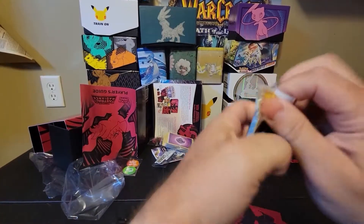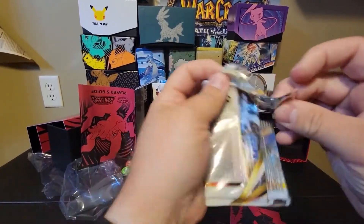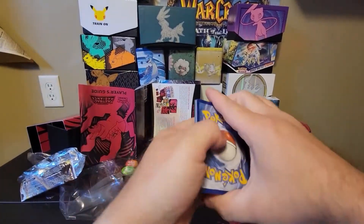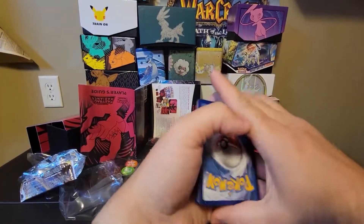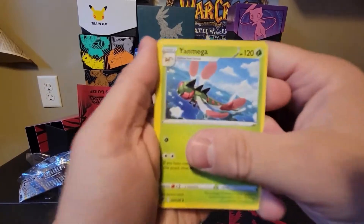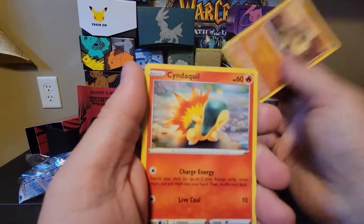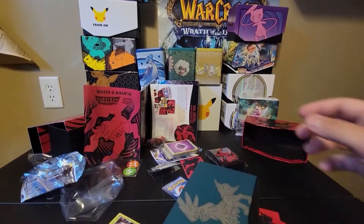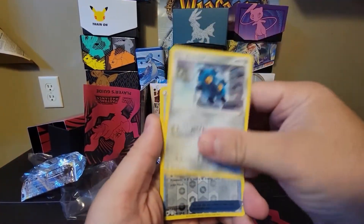The first one we got a Palkia. Alright, these ones don't have as good a pull rate as the other ones. It's Steel. So on the first one we got Bronzong, Omega, Cyndaquil, Crowleth, Bronzor — yeah, nothing.